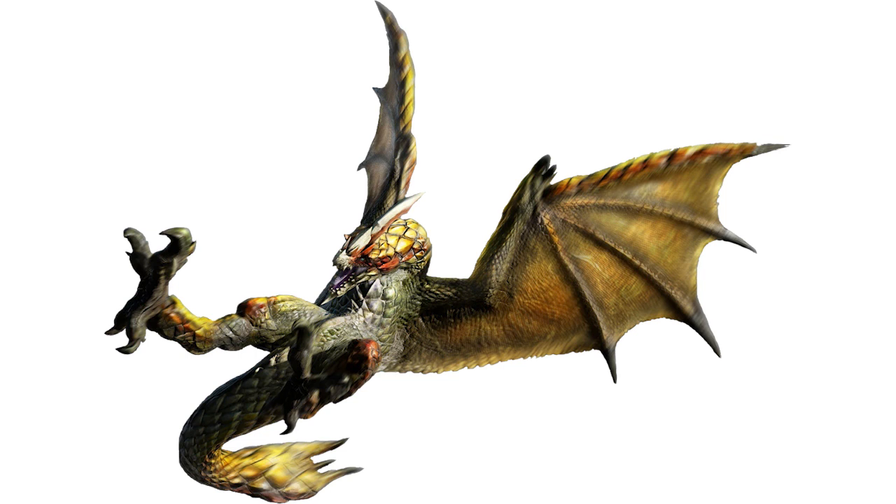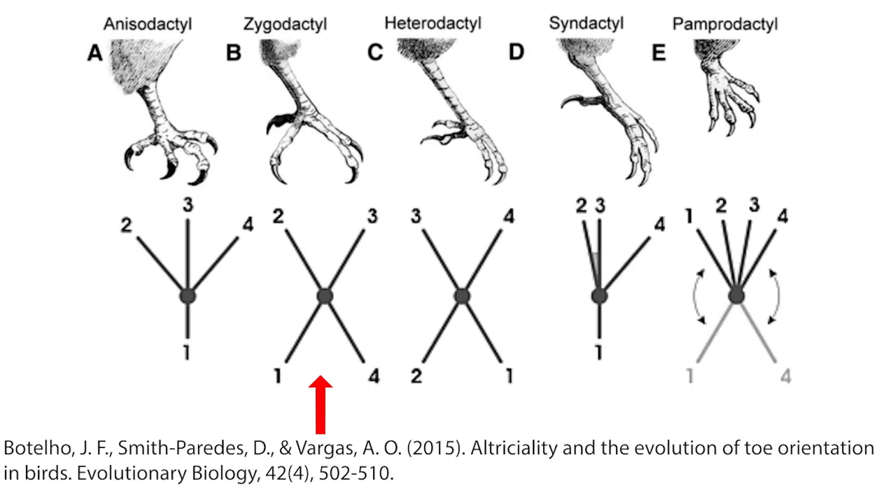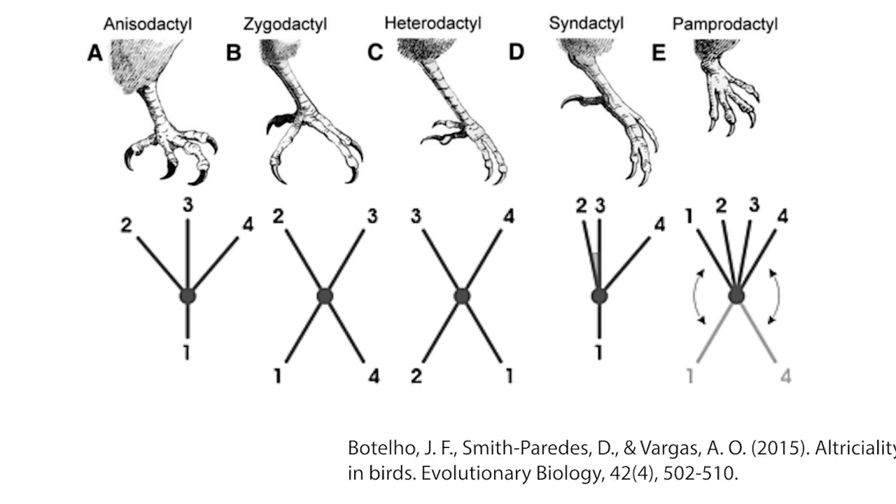If I may be so bold as to steal from Roanoke himself, we're going to start with the feet. Anyone up to date on ornithology will know that Seregios has zygodactyl feet — two toes in the front and two in the back. This is seen perhaps most prevalently in parrots, but also in other birds like woodpeckers, cuckoos and ospreys.